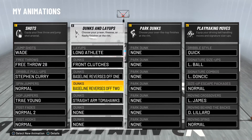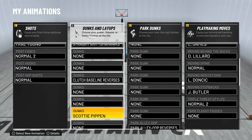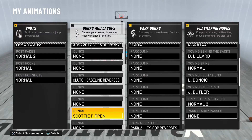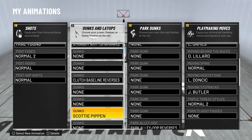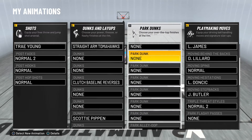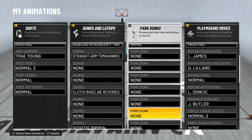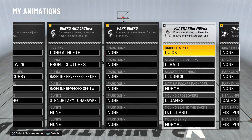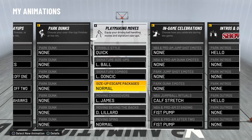Layups: long athlete, French clutches, baseline, versus up one two. Straight arm tomahawk is crazy clutch. Baseline reverses, and then Scotty Pippen — with that silver limitless takeoff I do the Scotty Pippen dunk every time and it's very hard to block unless you're a big man. I just spam that dunk on the ones court. I don't have park dunks on right now; I might experiment because they're pretty good but they tend to get blocked.